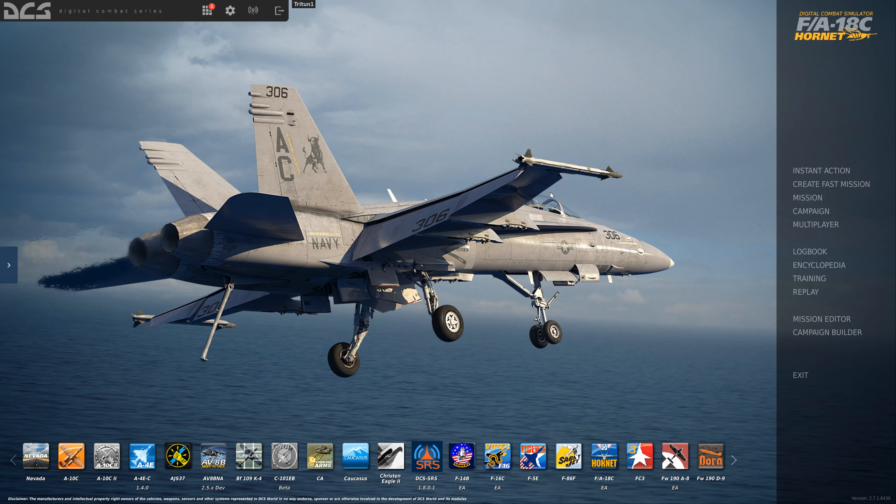We're going to be using the Syria map, which is just absolutely awesome. With the new clouds, runway damage, and everything else — my brain's going crazy with ideas. We're going to be going through that today. I found a static template online where someone took the time to populate pretty much all of the airbases, which saves us a bunch of time. We're going to look at how to set up carrier groups and orbit patterns for carrier static aircraft on the deck.